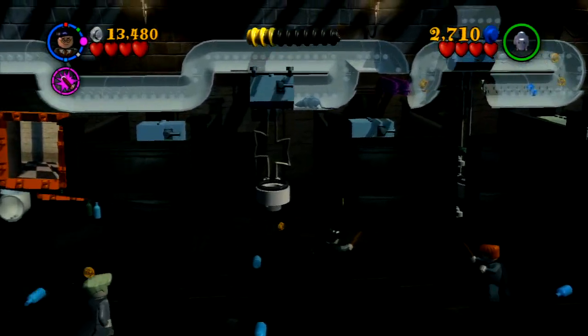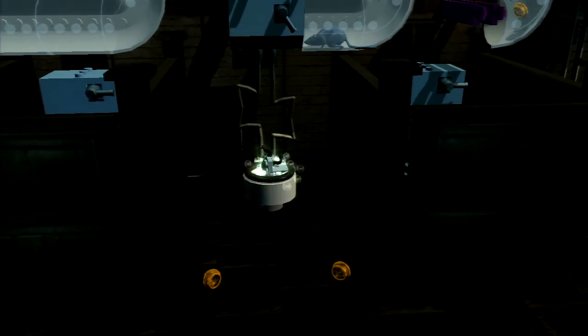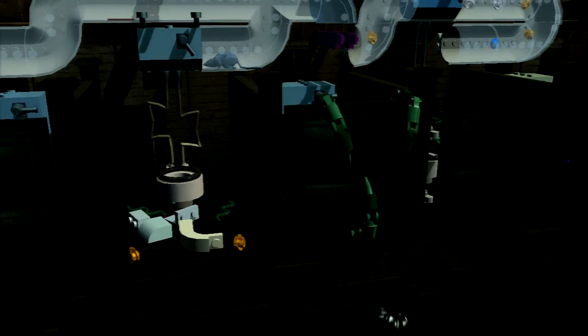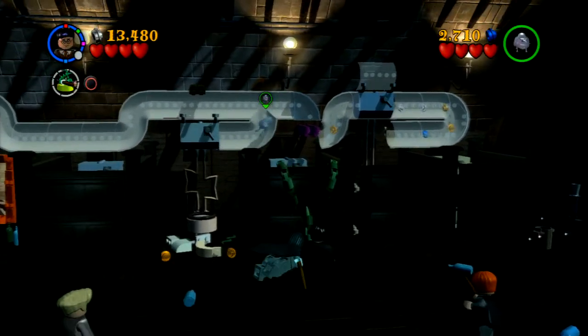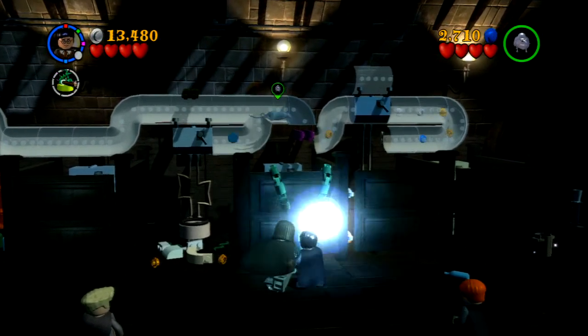Use the rat to push this in, and that will release part of the mirror or portal that you're gonna need to build. The portal will have a snake that Harry can talk to, because he's the only one that can talk Parseltongue apparently.